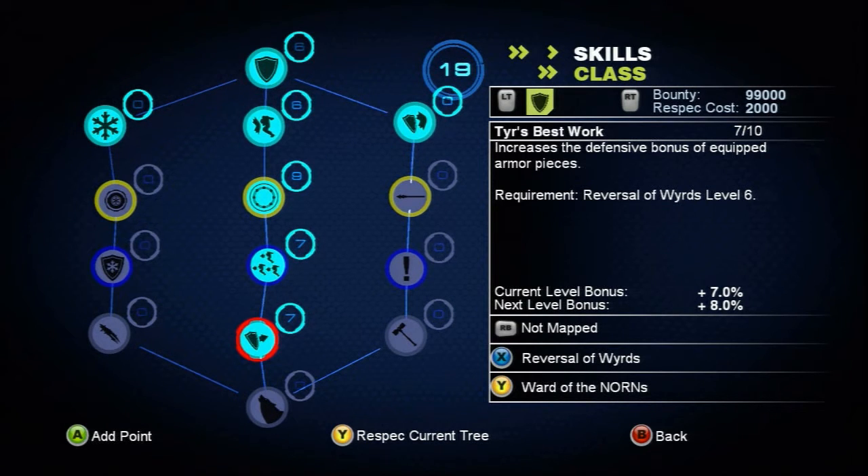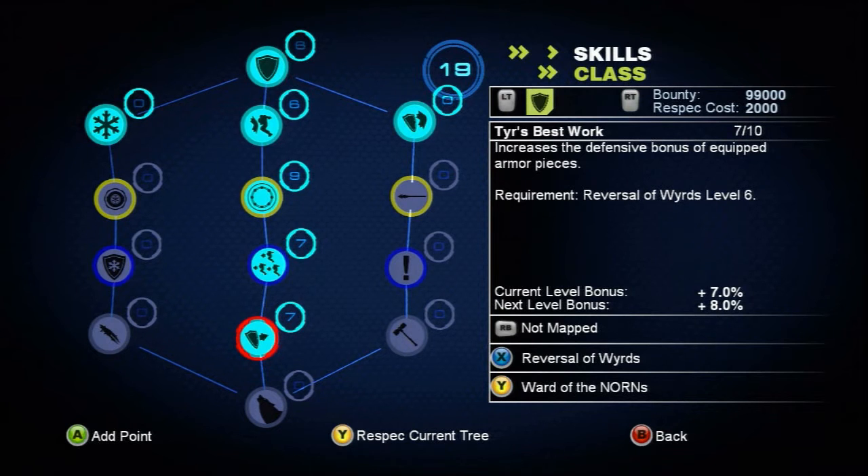And then the last skill in the center path increases your armor bonuses across the board, which is a fantastic skill.